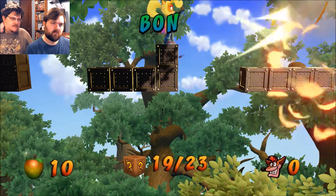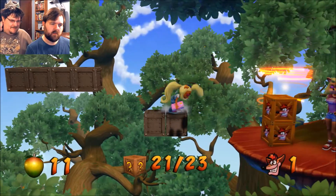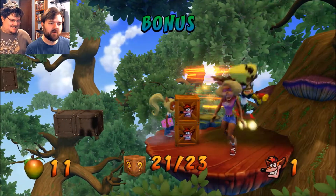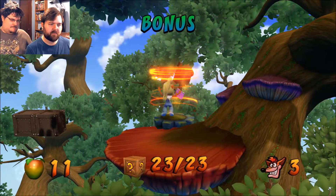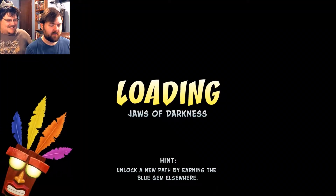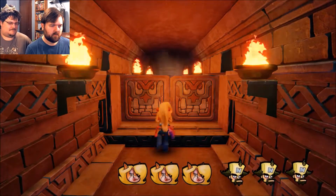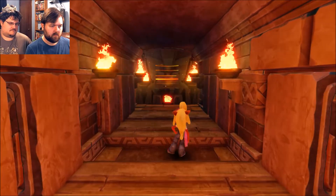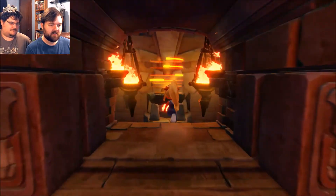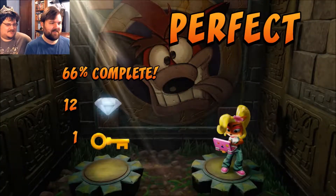Where even is this? Like, where does she keep getting loose to these trees? Tana does escape an awful lot, doesn't she? Yeah. And then she just waits for you up here, but then Cortex comes and snatches her away again for some reason. Like, does she keep using that bird over and over — the one we see in the ending? I don't know. Okay, I got the gem, so now I just gotta get out of here. Gem and the key. There, you're out. And we'll never have to go back to that horrible stage again. Jaws of Darkness is over.